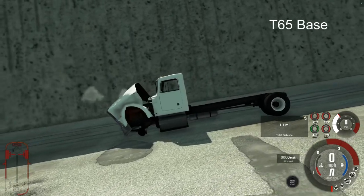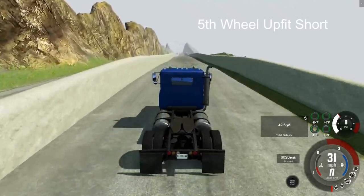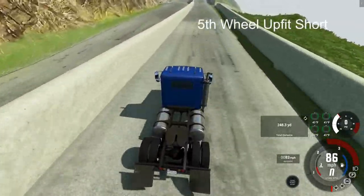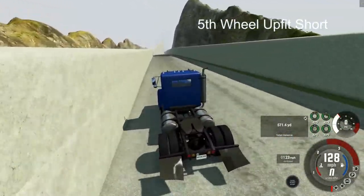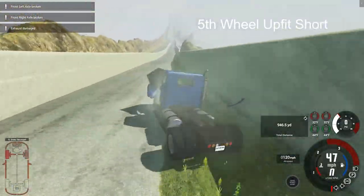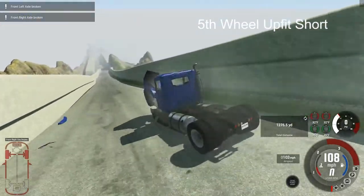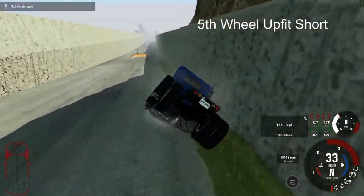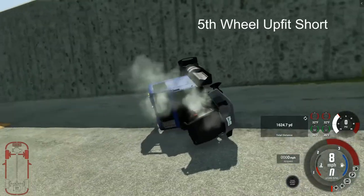We saw the third checkpoint but he didn't make it there. The fifth wheel upfit short bed — good heavens, that's a mouthful. We watch this vehicle cruise down the hill and jump over that first checkpoint, not bad at all. Just as a reminder, every vehicle starts with the rear end between two traffic cone posts at the top of the hill. The engine is turned off, gearing put into realistic mode. And it is going to slide up to the second checkpoint, but not enough.